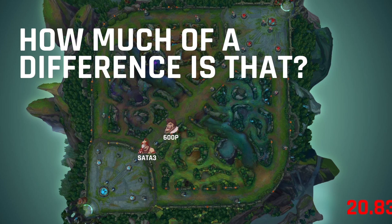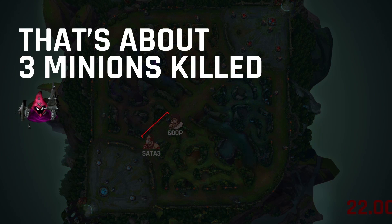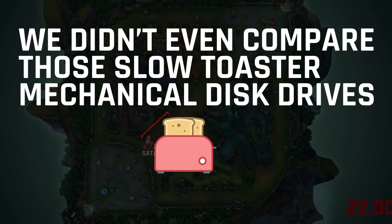It takes approximately 22 seconds to get back into lane, so a player on an Intel 600p SSD could already be killing minions while their opponent on a SATA 3 SSD has just passed the inhibitors. By the time they reach lane, the player on the Intel 600p could have already killed up to 3 minions, giving them a sizable 20-60 gold difference, which in esports is quite a lot.